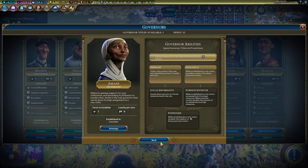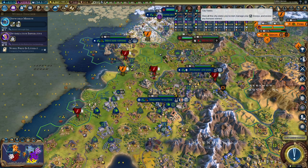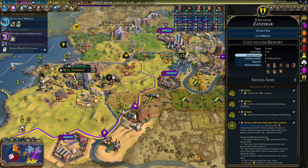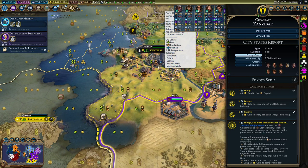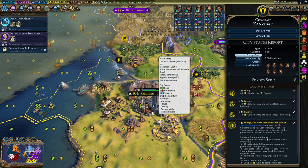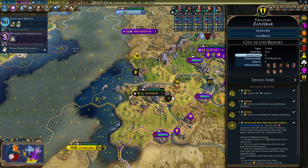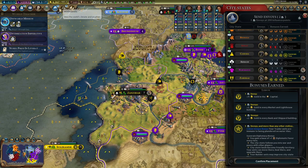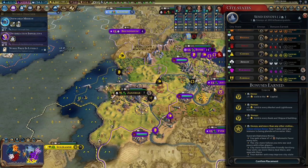Let's promote Imani. We could get a luxury resource — where is she? That could help our amenities. Governor — she is in Zanzibar. We don't have amber. What's this here? Some science on that tile. Oh, it's iron. Looks like the only luxury. Okay, yeah, that's something. And then — oh yeah, just out of range of Nan MacDoll.